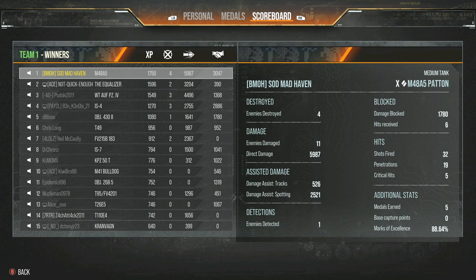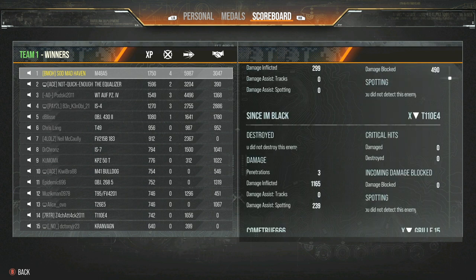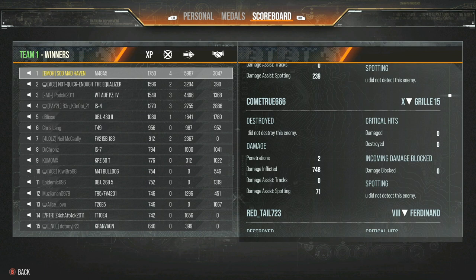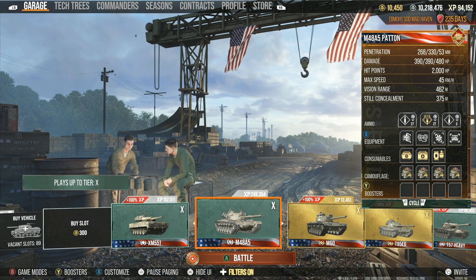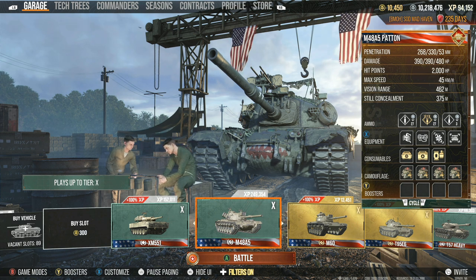Situational awareness is not something you're going to learn in a day of playing the game. It's something that's going to take a lot of time invested to learn the maps, learn what's going on, and everything else. Learning your tanks is one of the biggest keys to being better at the game. Whenever you're trying to learn a new tank, your best bet is to take time looking at the armor model and thinking about what the benefits to this tank are — looking at the gun, looking at everything.